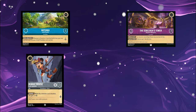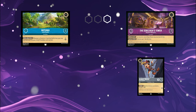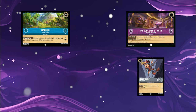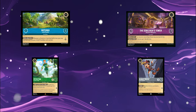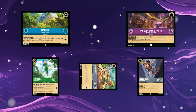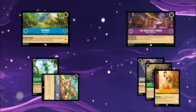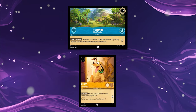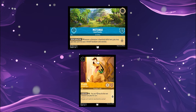Characters can only ever be at one location at a time. Characters can however move between locations freely during a turn, as long as you're able to pay the ink cost to do so. A character's ink does not need to be dry in order to move them to a location — you can play and move a character in the same turn. A character doesn't need to be ready to be moved to a location; you can even move exerted characters there. There are no limits to the amount of characters that can be placed at a location, but characters can only be placed at your own locations. Characters at a location can still do everything they would normally, whether it's questing, challenging, singing, or even moving to a different location.